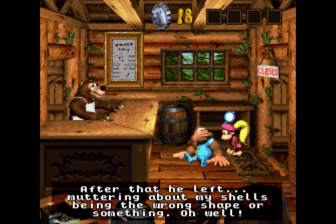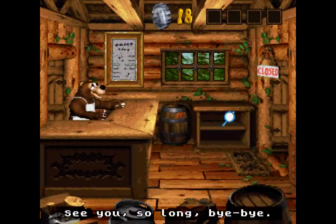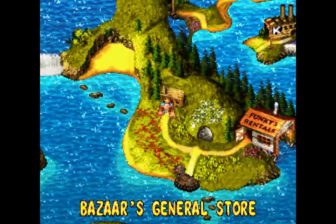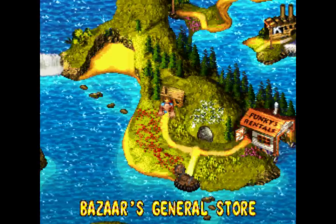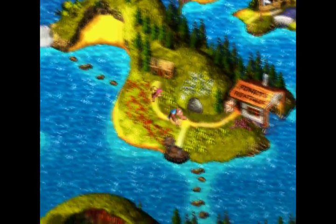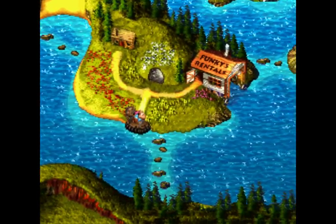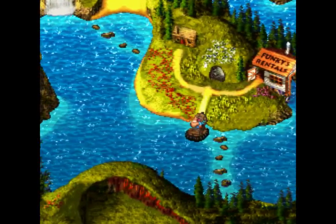Besides the obvious reference, that's specifically a reference to Link's Awakening, where you could collect a number of what were called secret seashells in the game that were used to unlock... well, the exact nature of that's a bit of a spoiler. I'm sure you could look it up if you wanted to. But nonetheless, it's a sneaky little reference, although I gotta say that particular incarnation of Link must have been loaded if he was willing to blow 500 rupees on that.